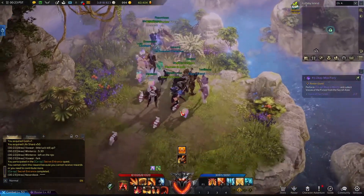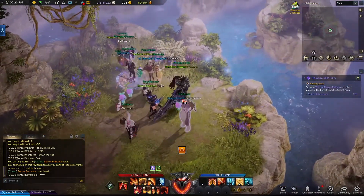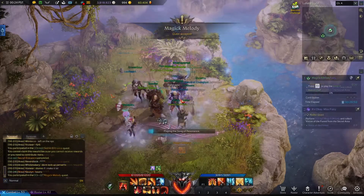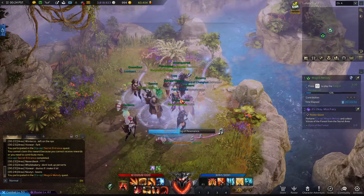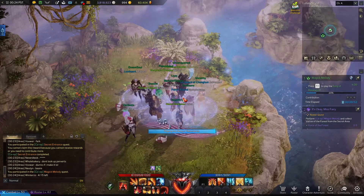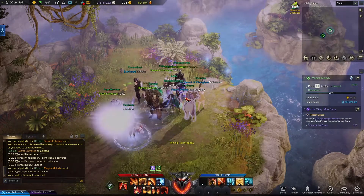This will unlock a hidden part of the island, then you can head into that new area and wait for the second part of the event to start. When this happens, you will just need to play the Song of Resonance until the progress bar reaches 100%. After you do this, you will get a loot box with the quest item in it.